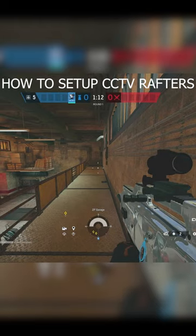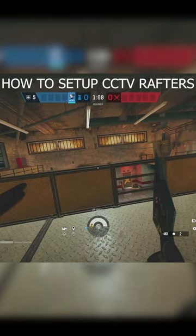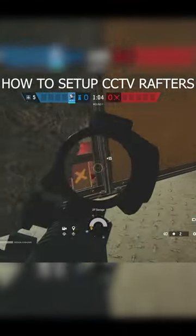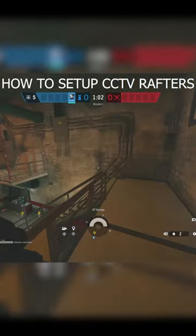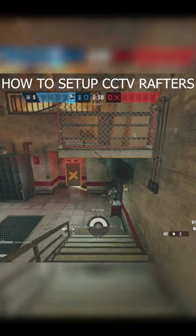Okay, so this is how you're going to play CCTV rafters. First, you're going to place an Izumi barricade right there. So you're going to have a peek until door. The next one you're going to place is going to be right here, so no shield ops can get through.